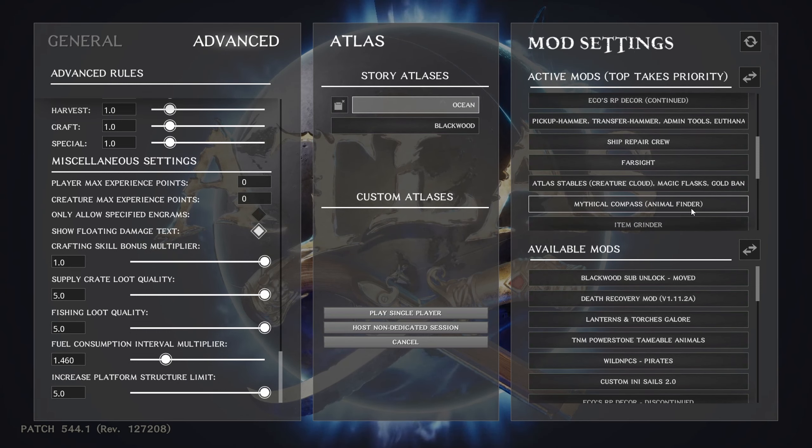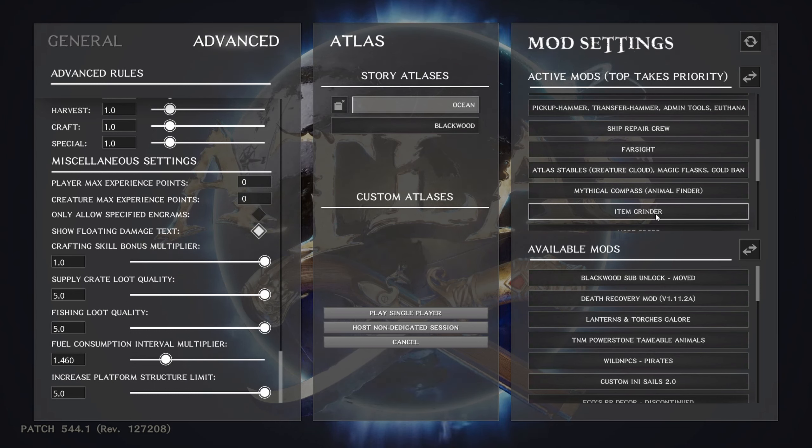Mythical Compass is an animal finder — it'll tell you where your tames are. If you tend to lose your tames while traveling and you forget you had six cats and can only find five, this will tell you where the missing one is, especially if you've given them unique names. Item Grinder is exactly what it says — it'll grind up stuff. You can set configs to grind things like blueprints for gold, or just generically grind extra stuff and get your resources back.